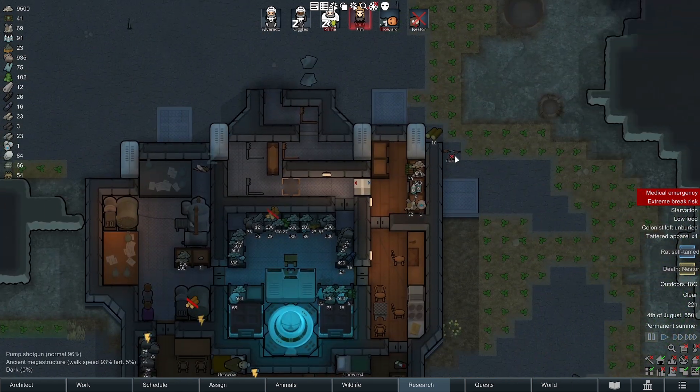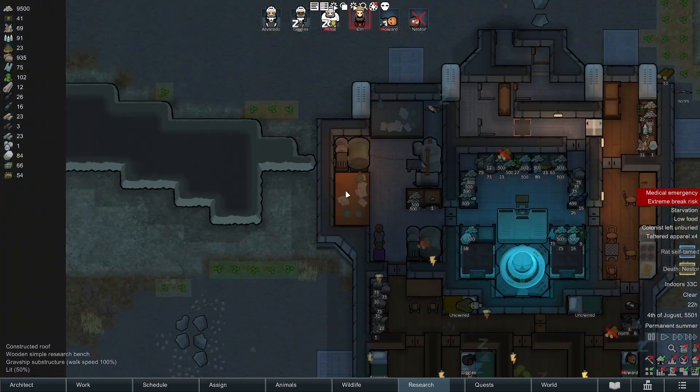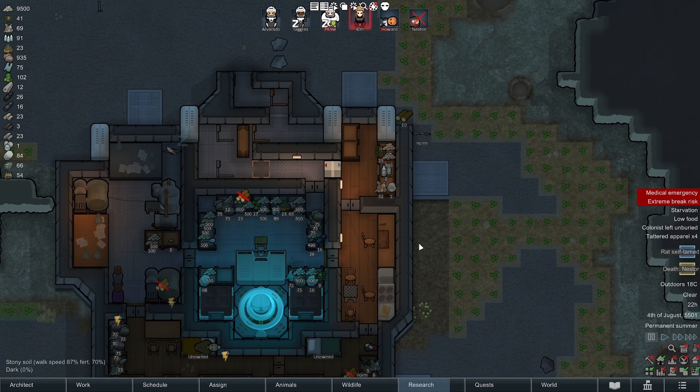Right outside of my grab ship you're going to notice I dropped some random panels — right now there's nothing on them, but I'm actually going to fill them with turrets so the grab ship can defend itself from any attackers and nobody can just get close.